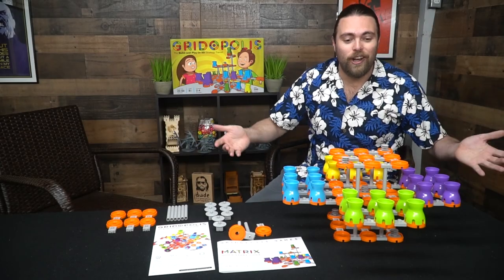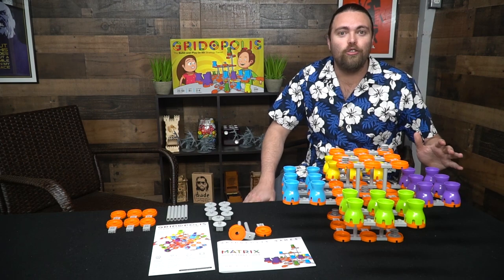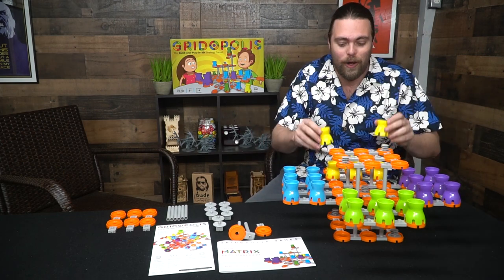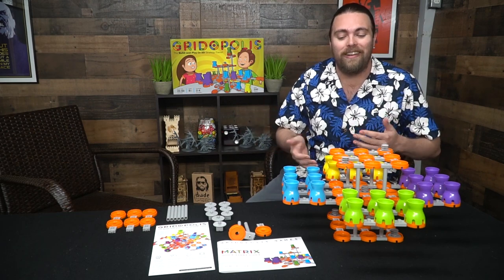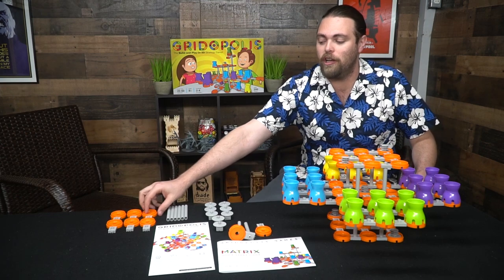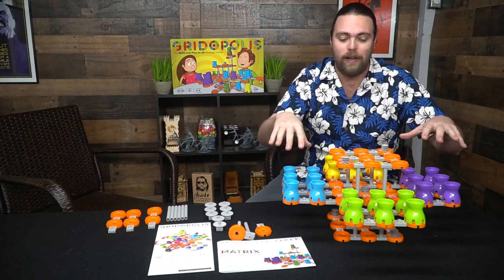Here we have Gridopolis and everything included in the game for up to four players. There are four different colors: green, purple, blue, and yellow. Every player starts with six pieces, and you build the board like this. The pieces come looking like this and you put them together to make three-by-threes.